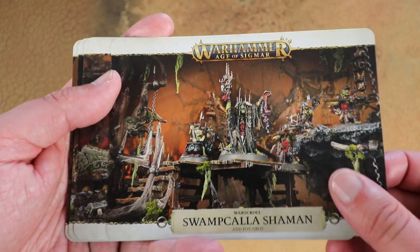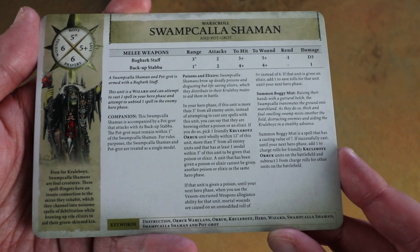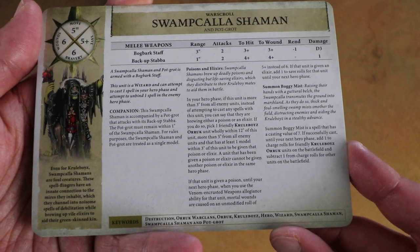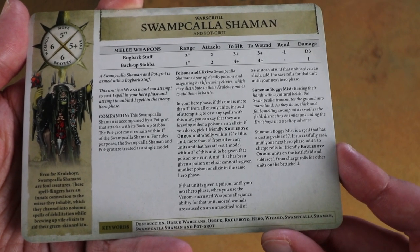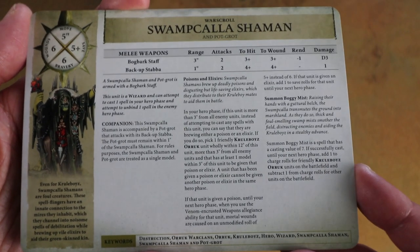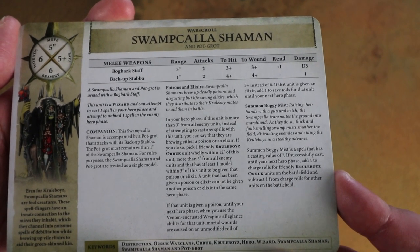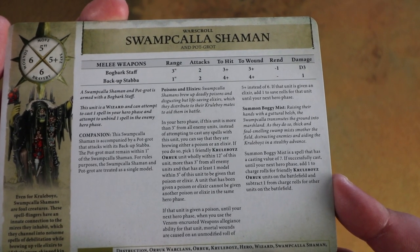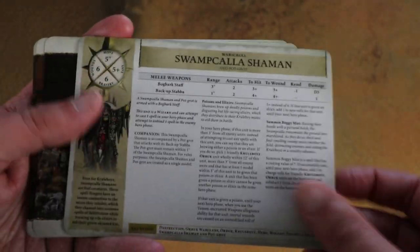Next we've got the Swamp Caller Shaman and Pot Grot. He's got a Pot Grot that counts as a single model. It looks like he can give a friendly unit within 3 inches elixirs or poisons - basically allowing you to add 1 to saves or make your poison allegiance ability trigger on a 5 rather than a 6. That's pretty cool. And then he's got a spell: Summon Bogey Mist, which casts on a 7. If it goes off, you add 1 to charge rolls for friendly Cruel Boys and subtract 1 from charge rolls for other units on the battlefield. I quite like that.